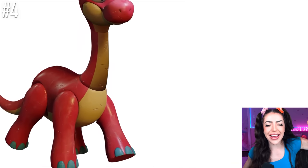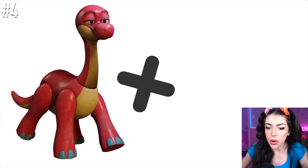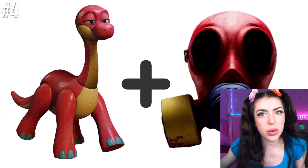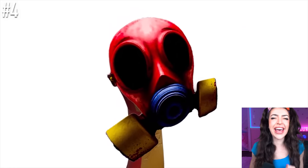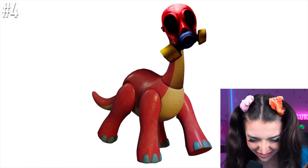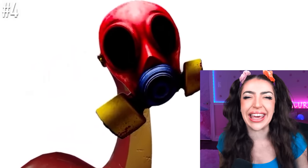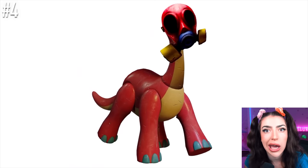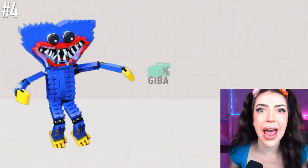Hey, Bron! What up, red dinosaur dude? Bron plus chapter 3 gas mask toy equals... Bron is wearing the gas mask from chapter 3 and he looks so silly! But honestly, kind of better this way — the stares he was giving me with those eyes were making me uncomfortable! Better to cover those up.